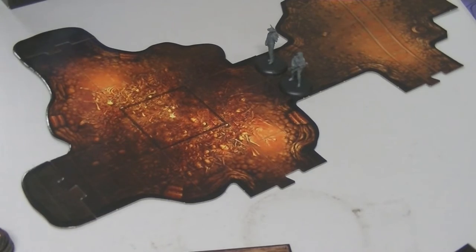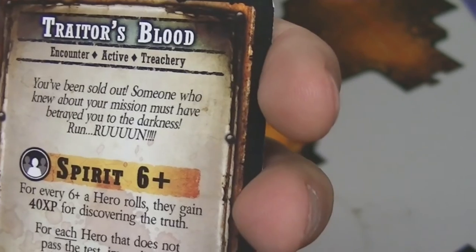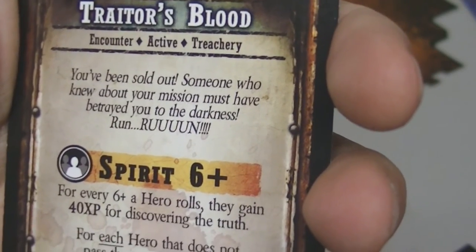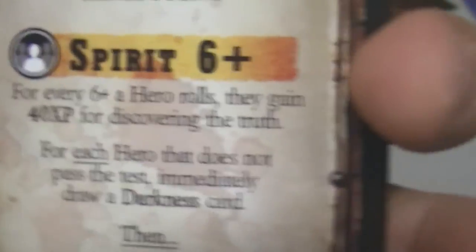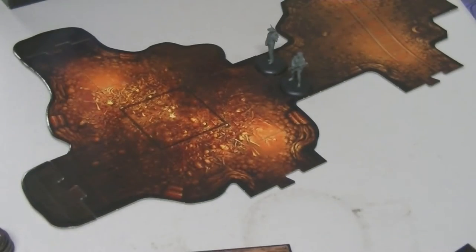That encounter is Traitor's Blood. You've been sold out — someone who knew about your mission must have betrayed you to the darkness. Run! This icon with multiple heads means everybody has to do the test: Spirit six plus.